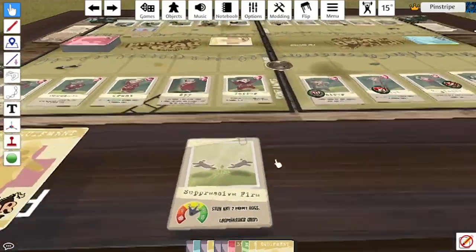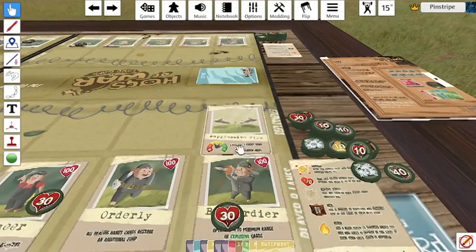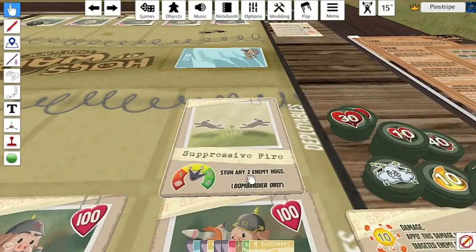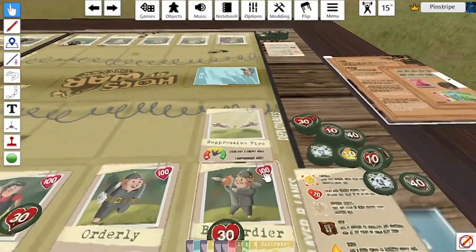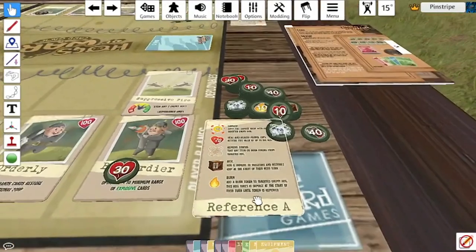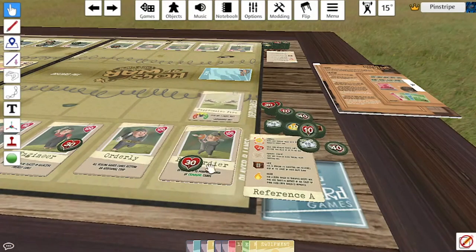Speaking of stunning pigs, we have another skill card for the Bombardier: Suppressive Fire. If you use this you can target a range of two, three, or four and apply a stun token to two enemy hogs, which is pretty powerful — essentially tranquilizing two pigs and gaining yourself the upper hand in whatever situation you're in.